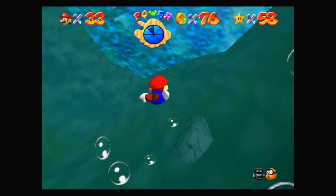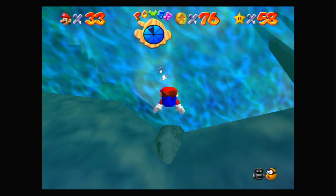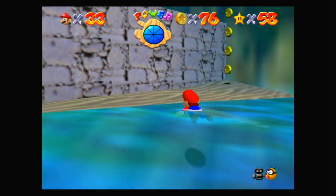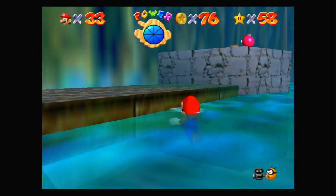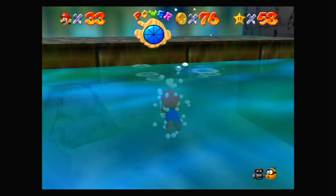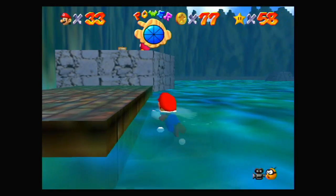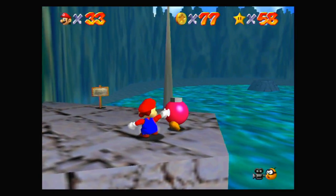Let's head up to the surface again because that's all the coins down here already. Now while we're here we probably want to activate the cannon using this pink Bob-omb over here. And let's activate the cannon.